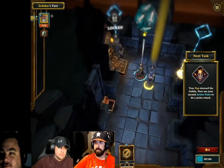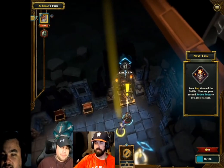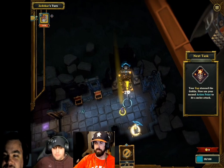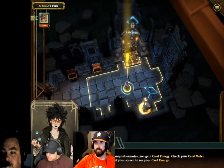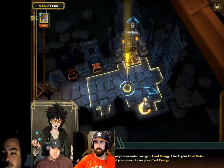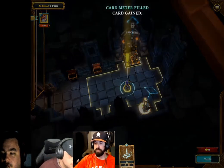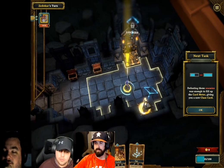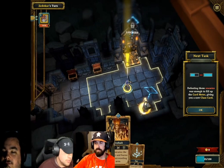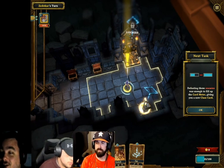There we go, another roll — the view is a little small honestly. When you vanquish enemies you gain card energy. Check your card meter on the bottom right of your screen. Defeating those enemies was enough to fill up the card meter, giving you a new class card — 10 normal attack, 29 crit, and it's a three by three area, very much like classic D&D fireball.